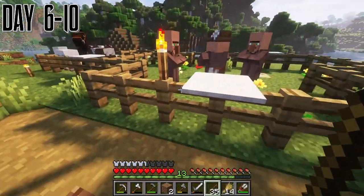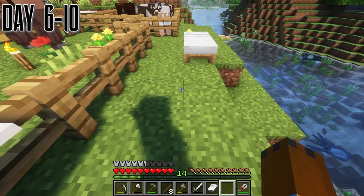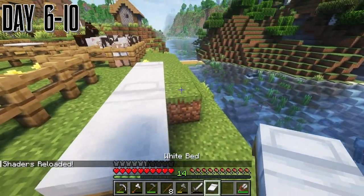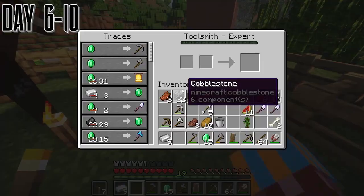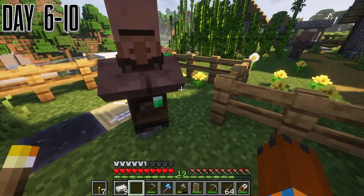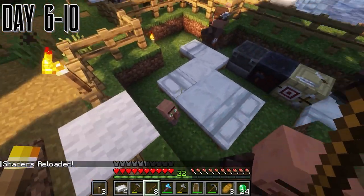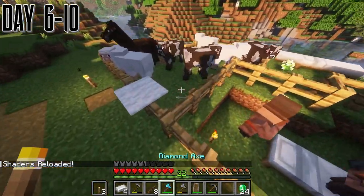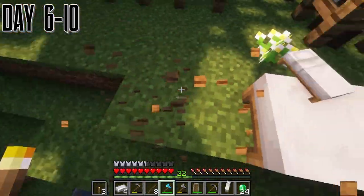We get our sticks from here and we get our first emerald of this playthrough. We set up some beds — this was the problem why they weren't breeding, they couldn't sleep and were probably distressed. Then we get our first diamond tool, which is this axe — probably the best thing we could have got. It helps us cut down trees quicker, which helps us get sticks more, which helps us get some more emeralds.